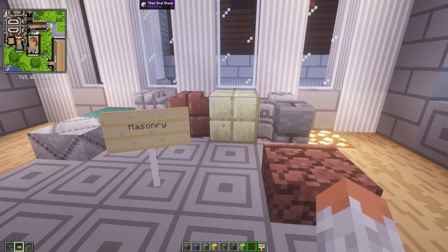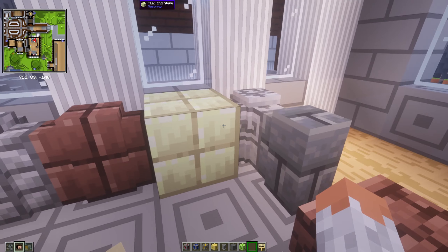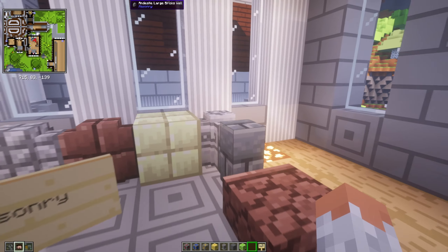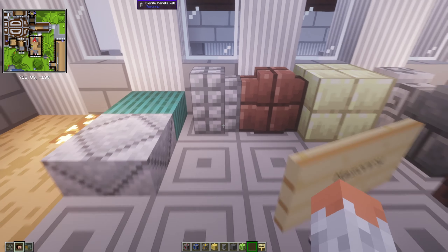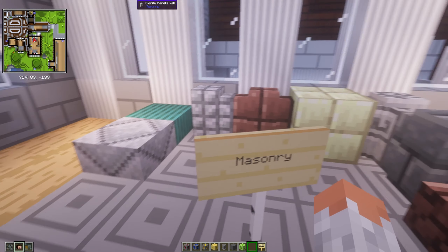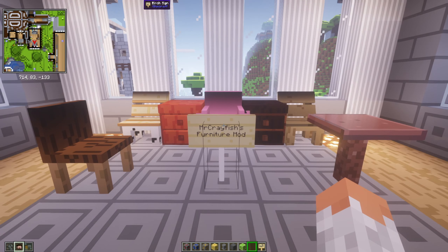Then we have Masonry, which adds decorative blocks using a stone cutter — so the stone cutter now has more use. For example, End Stone can be used to make tiled End Stone or walls, brick walls, half slabs, and full versions are now craftable with different materials. Granite is actually now more usable as well.